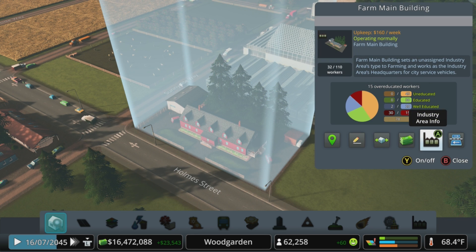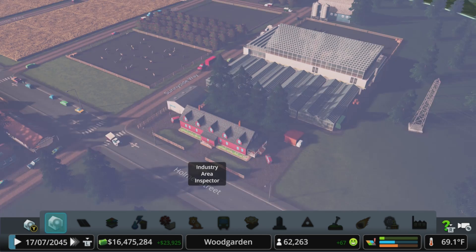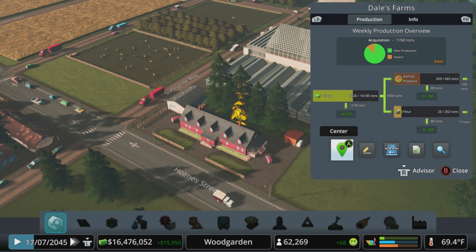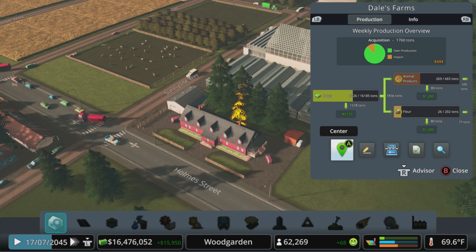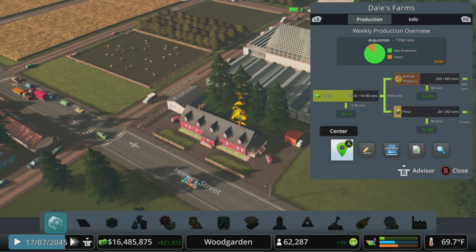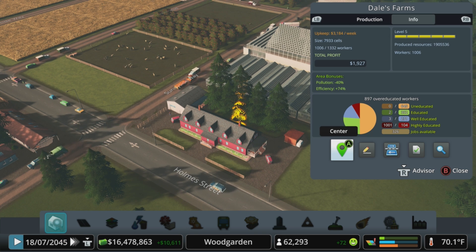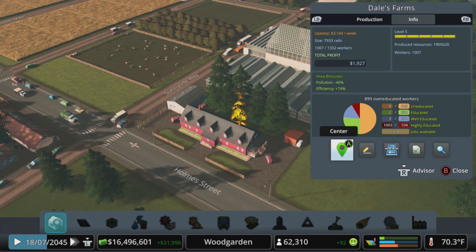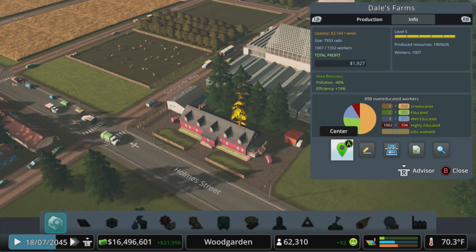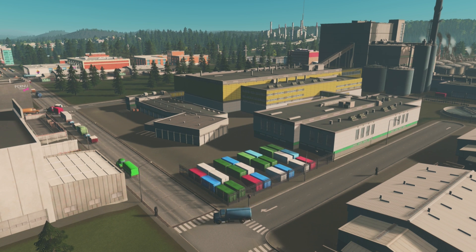With the inspector tool out you can interact with the main building and bring up industry area info, or use the industry area inspector tool, which is really useful if you don't remember where your main building is. From here you can see the production chain — how much you're producing of various products and what those get turned into. To level up industry areas you need to meet a certain number of workers as well as hit a number of produced resources. As you level up each area, you'll unlock various unique factories that use the components created within those areas.